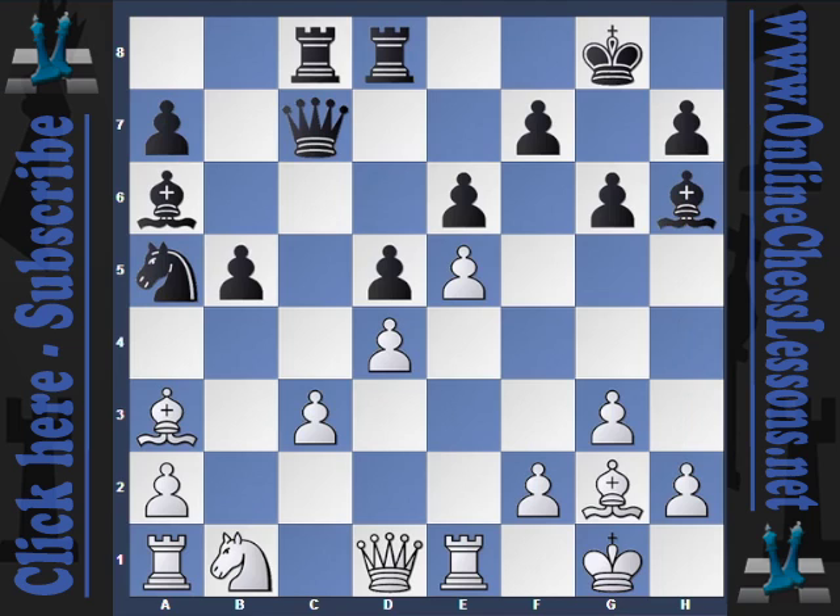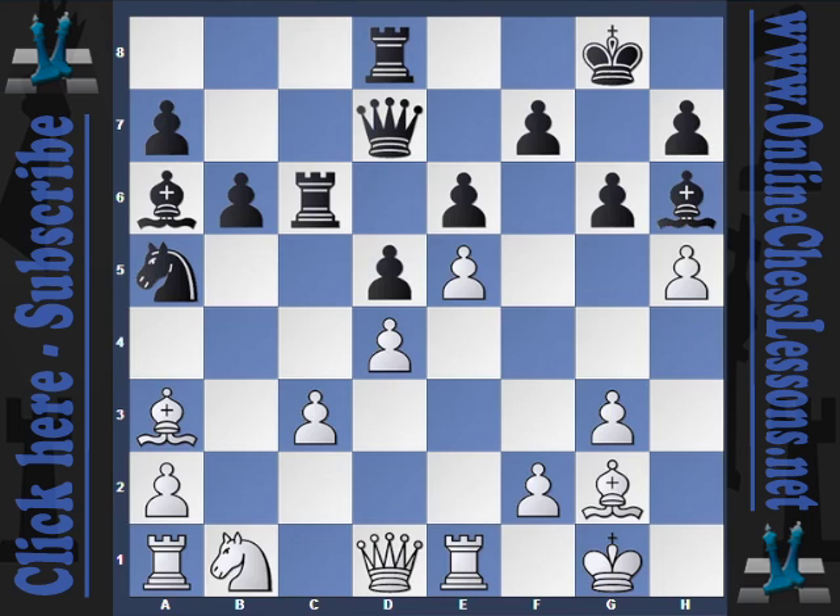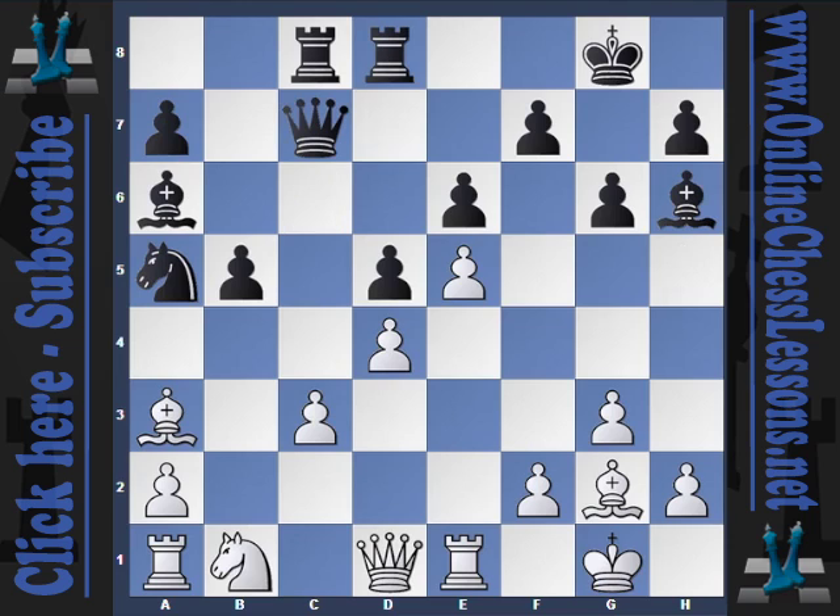The game continued with b5. However, Qd7, h4, Rc6, h5, Rdc8 would have been one way to build the black position, but b5 is certainly reasonable. After h4, here I think is where Kramnik starts to lose the thread — he played Nc6.